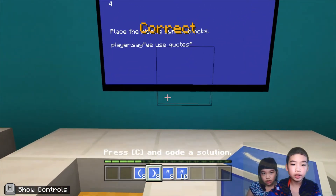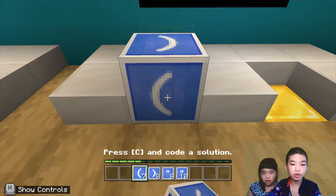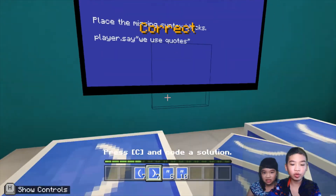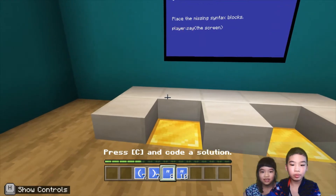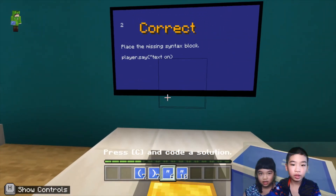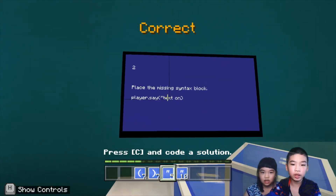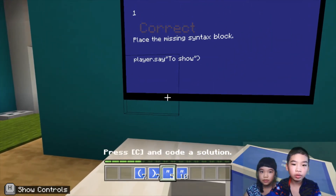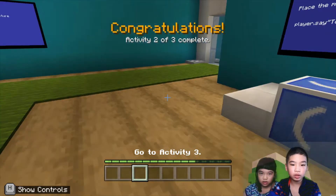Now we're going to do player.say — we use quotes. They have this one. I like this one, because they have quotes in there. Player.say — now they're missing the quotation marks entirely. Then they're missing one quotation mark because they only have one at the beginning but no quotation mark at the end. Finally, we're going to do player.say.2.show — now they're missing one. Now we're going to go to activity 3.